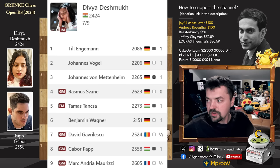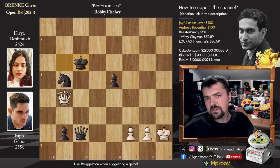She started with 3 wins, then lost to Razmus Svane, then 2 victories against Fidemeser Tamas Tanska and Benjamin Wagner, then a draw against Romanian Grandmaster David Gavrilescu, then a victory over Gabor Papp, and in the final round a really crazy game against Mark Andrija Maurici, World Junior Champion. She was lost, but it was such a crazy game that he could not find a path to victory. In the end it ended in a draw.